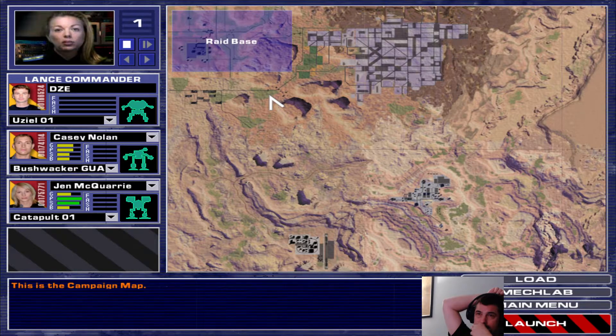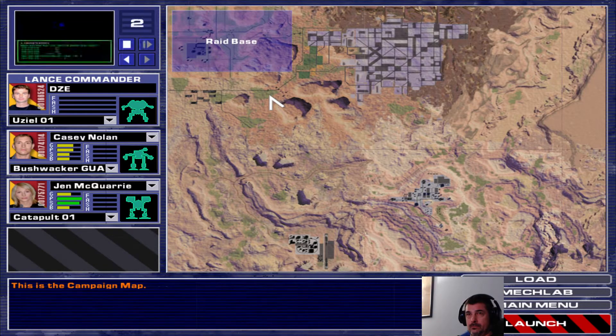Our first mission will be to raid a major Steiner supply base. Resistance forces will arrange a distraction so we can storm the base and liberate supplies. The base is well defended, but there's a lot of equipment there that we and the resistance need. The mission's a hot drop — we don't want to risk losing surprise. I'll get us set up, and I'll start my search for that prison camp. The Resistance lives!